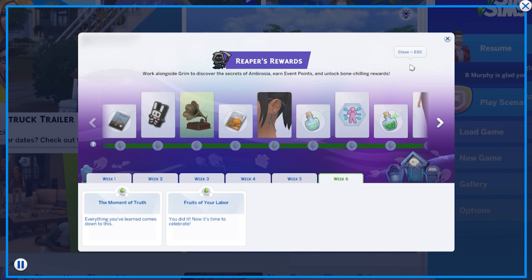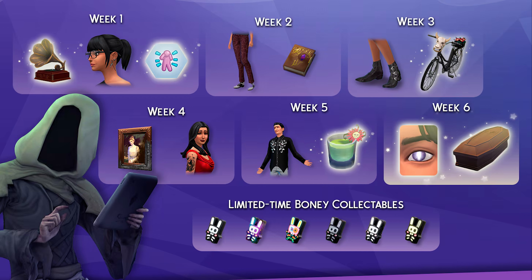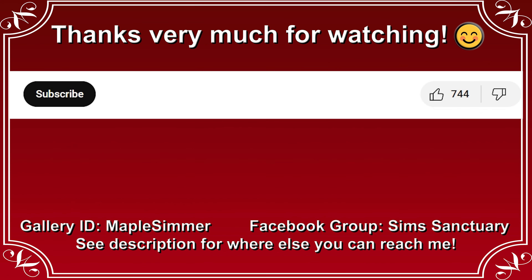Someone asked whether you could get locked items early. Rooms on the gallery do include all the build buy items from the event, and those large-tile items work in your save even before you've unlocked the entitlements. However, CAS items like clothing and jewelry don't work unless you've unlocked them — even login reward items get removed from Sims if you've lost the entitlement. Let me know if you've completed the event, whether you enjoyed it, and whether any of these suggestions helped. If they haven't, go to the bug reports and comment with your experience.